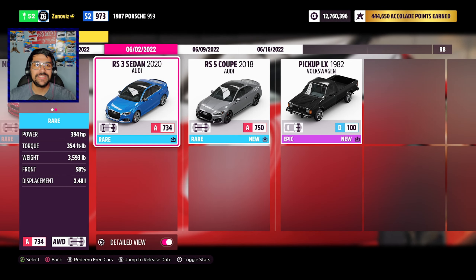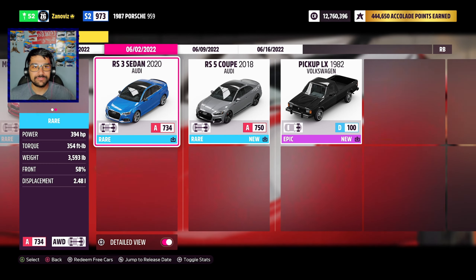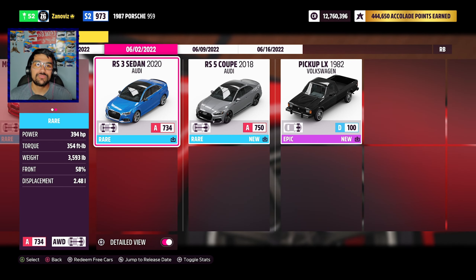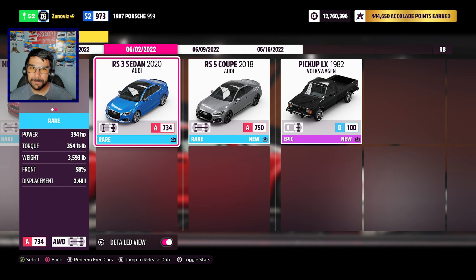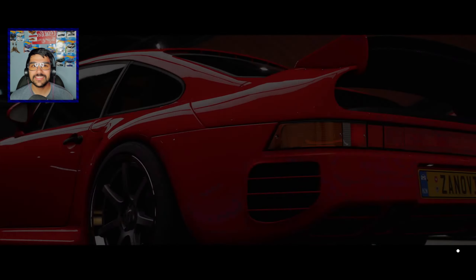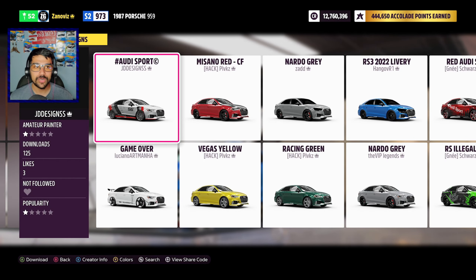The Audi RS3 sedan from 2020. It has 394 horsepower, 354 foot pounds of torque, weighs 3,500 pounds out of a 2.4 liter engine. This thing is all wheel drive stock and it's at the bottom of A class at 734. I really don't know how it's going to do in terms of racing, but hopefully we can throw some cool upgrades on it and make it look really cool.